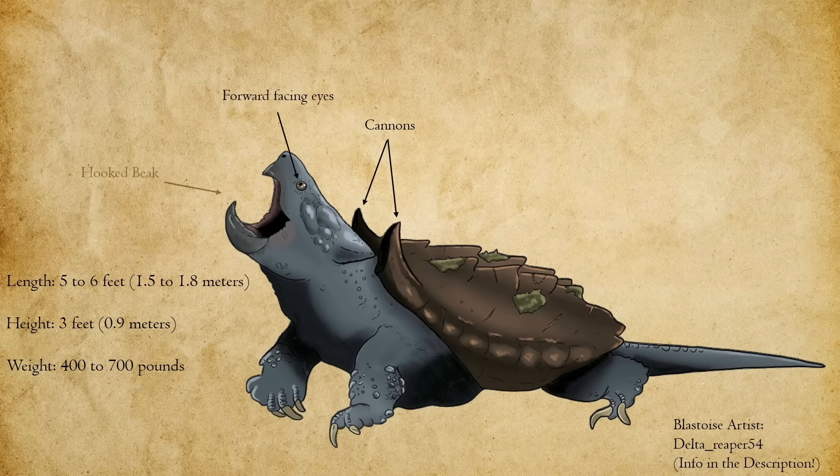This allows Blastoise to line up a shot with deadly precision, whether it's knocking a bird from a branch or stunning a small mammal by the river's edge. Once it knocks its prey down, Blastoise's curved keratin beak comes into play. Similar to modern snapping turtles, this beak would be especially robust — perfect for gripping, tearing, or crushing. A bird or mammal knocked from the air wouldn't stand a chance once Blastoise clamped down. Finally, its forelimbs would be heavily muscled, with webbed feet and sharp claws designed for both propulsion and gripping terrain, allowing it to swim with power, dig into riverbanks, or even wrestle prey underwater.